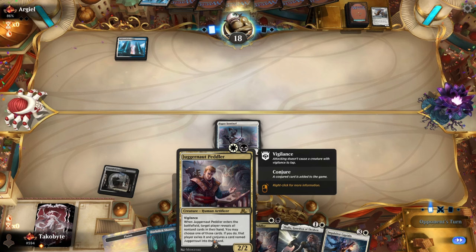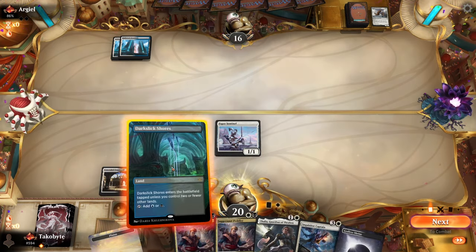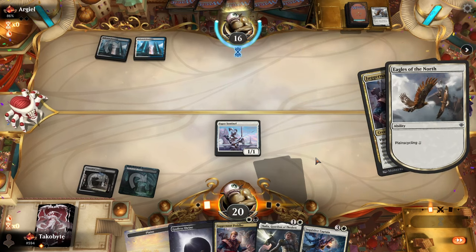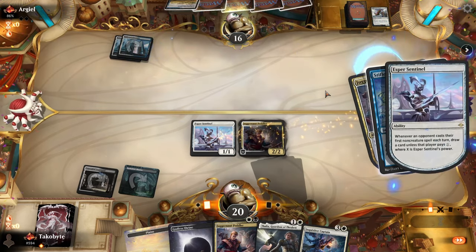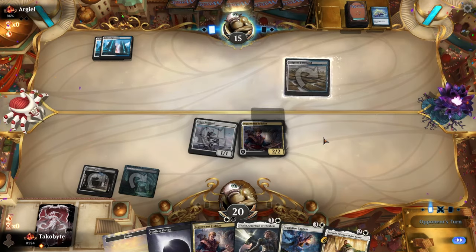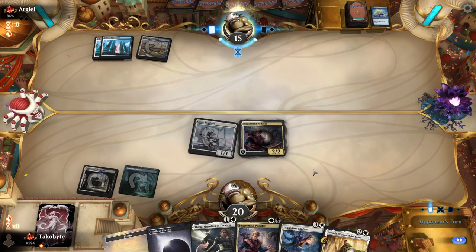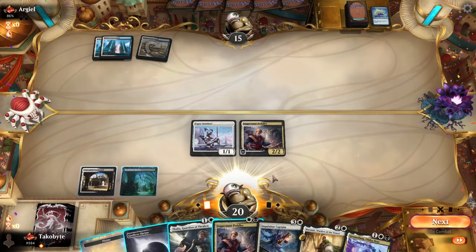So I think we're just going to play the Peddler here. I'm gonna guess this is like a Reprieve. I'm just going to Peddler this. If they Reprieve we get a card out of it. Okay, apparently not — it's just a Plane Cycling. Okay, we got a card out of it. Oh, we still have another Juggernaut Peddler. I still think we want a Peddler instead of Thalia because let's say they have a Divine Purge and they draw into a land — they can still Purge even with Thalia, but if it's the only Divine Purge we can get the Divine Purge out of it.